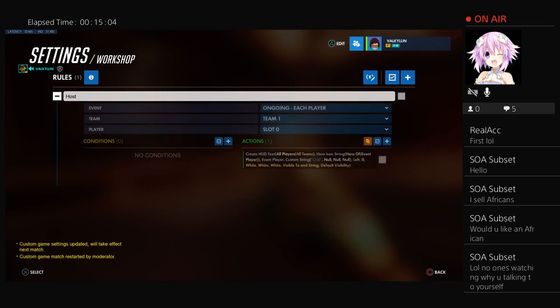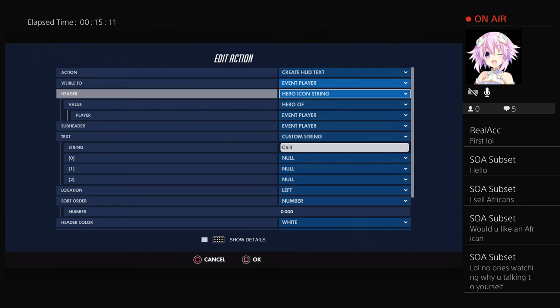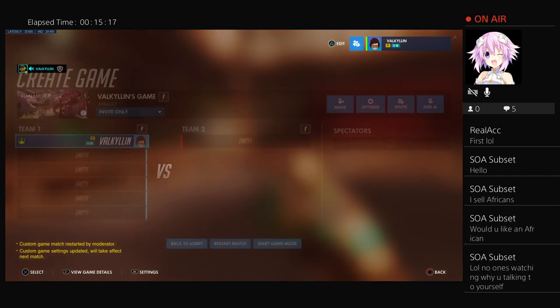Just do what I said — have it visible to event player — and when people are in your lobby it should show their names on the left side of the screen. That's that done.